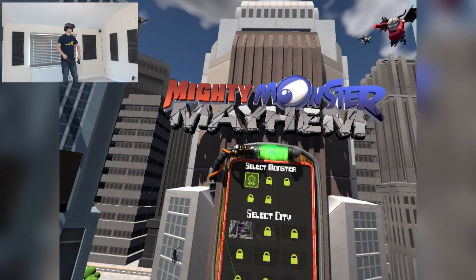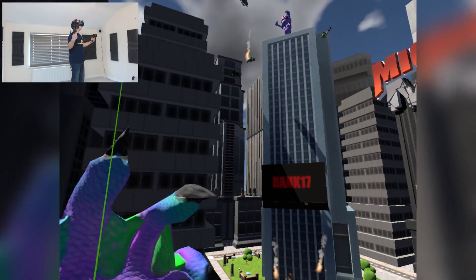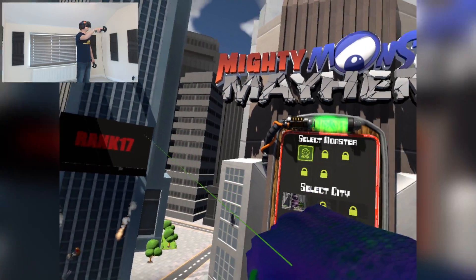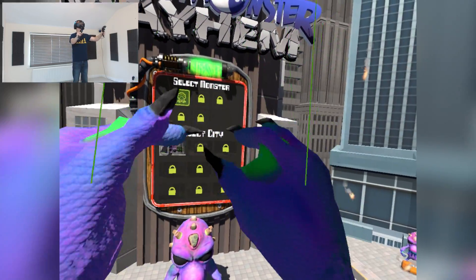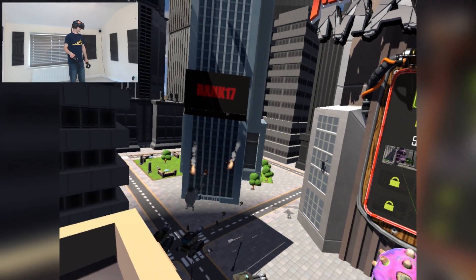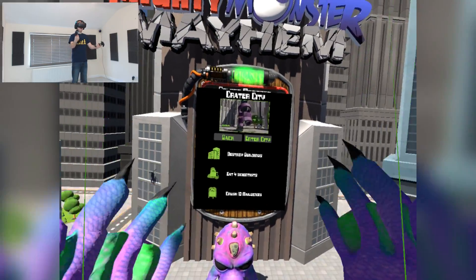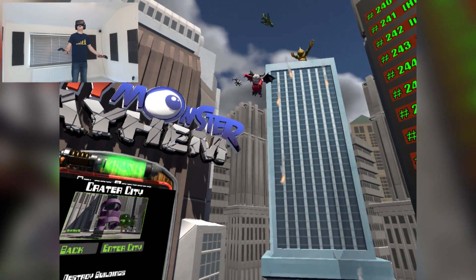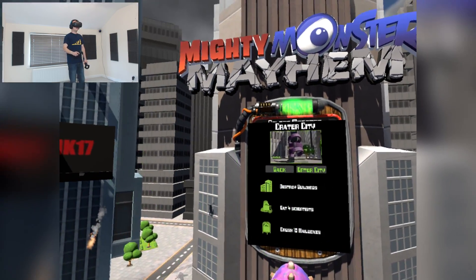So here we are, Mighty Monster Mayhem, and straight away you can see the scale of the city and how small you feel actually for a monster. But regardless, we get to smash buildings, vehicles and people with our big fishy hands. So we can only select one out of five monsters to start with and we're going to go straight into the first level. We've done the tutorial and it is quite intrusive. So we've got locomotion, we can grab stuff, throw stuff, rip stuff, jump, climb - all that sort of stuff. I'm looking forward to jumping and destroying buildings, finding four scientists and crushing ten mailboxes.